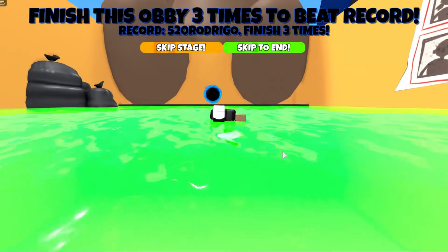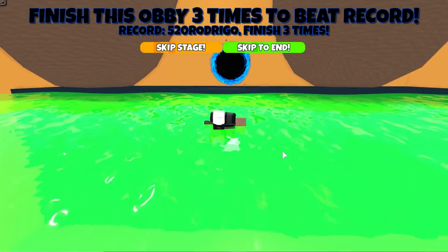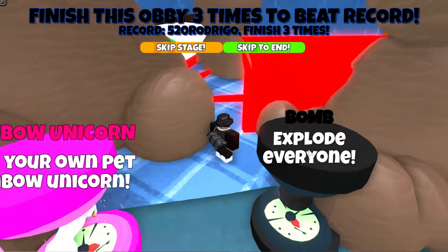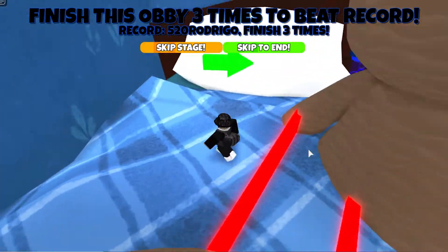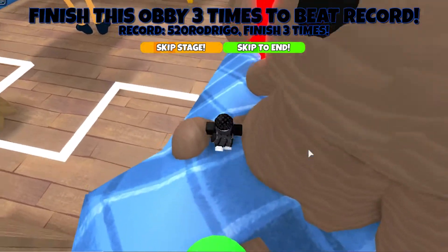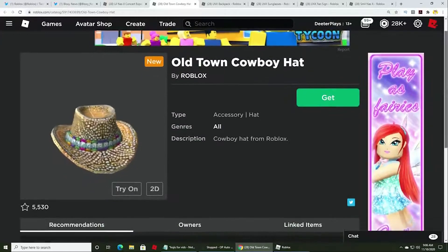Last, we have the Old Town Cowboy Hat. To celebrate the Lil Nas X Roblox concert, you can get the Old Town Cowboy Hat for free — it's on the Roblox avatar shop page and you can claim it completely free. It's honestly the best item you can get because it's going to be one of the best events that has ever happened on Roblox, and the hat really shows it.